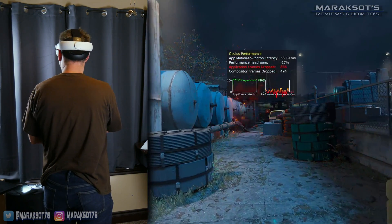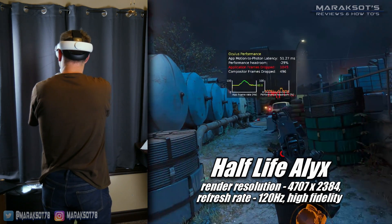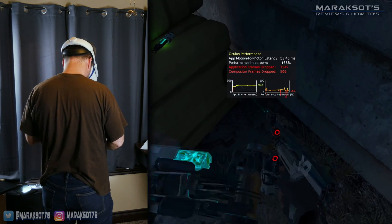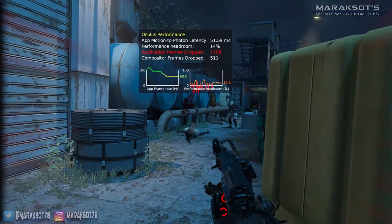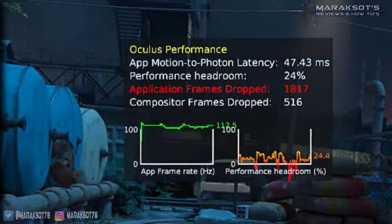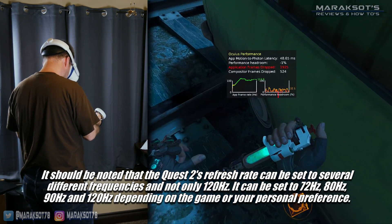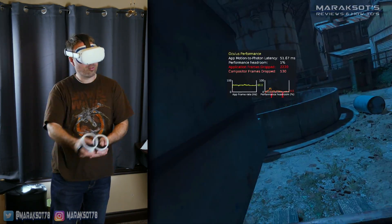Switching over to some VR titles now, the first one I wanted to look at is Half-Life Alyx. Benchmarking VR games on the Oculus Quest 2 works a little differently than benchmarking regular games on monitors. The maximum framerate is limited to the refresh rate of the VR headset, which is 120Hz in the case of the Quest 2. The two graphs overlaying my gameplay show the current framerate and hardware performance headroom. We want to keep our performance headroom above 0% so our hardware keeps spitting out a consistent framerate. Virtual reality is all about maintaining a high, consistent framerate — if the framerate gets too low, or the frame times are all over the place, you get hitching and stuttering, which in VR can be nausea-inducing.